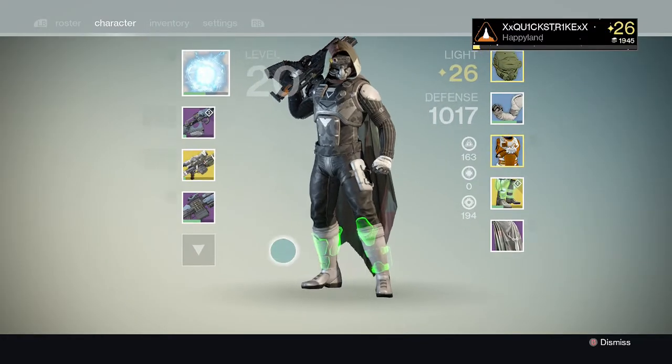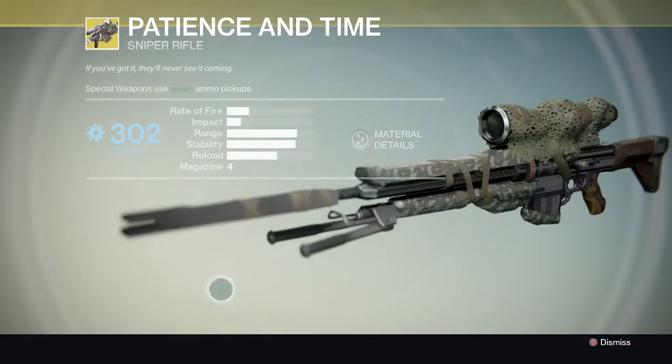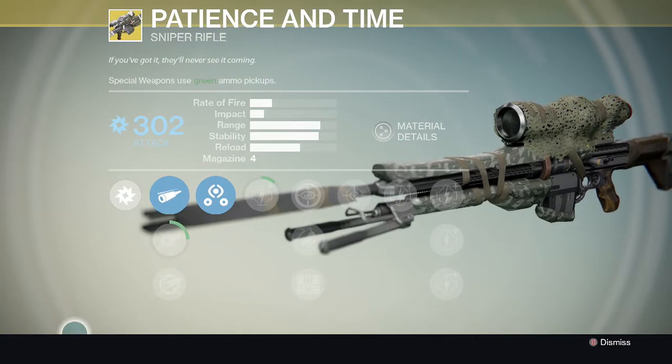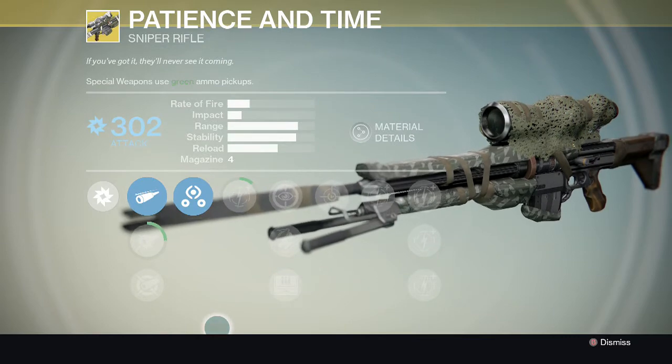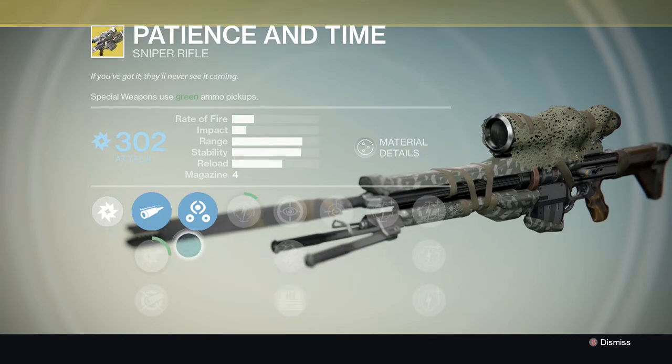Next off is his exotic weapon. I have the Patience and Time, which I got from a Nightfall a really long time ago, but I have never been upgrading it. So now I'm upgrading it with this character, and I'm really happy how it's turning out. Here are all the perks for it.